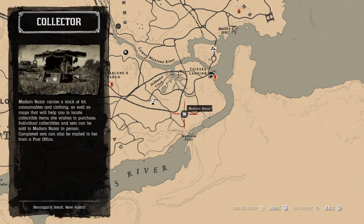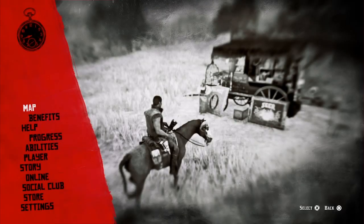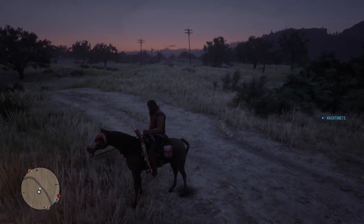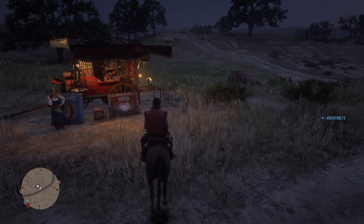When you get to McFarland's Ranch, just follow that rail track and come all the way down. The rail tracks will bring you right to her. She's not hard to find, she's very easy to find. And if I'm not mistaken, I believe the rail tracks are just right over there by them poles. It won't be hard to find. But she is here.